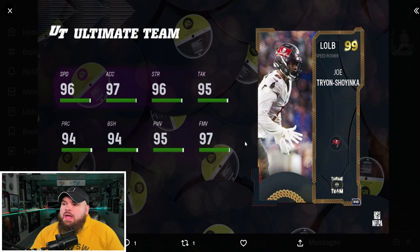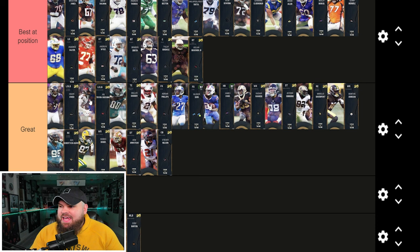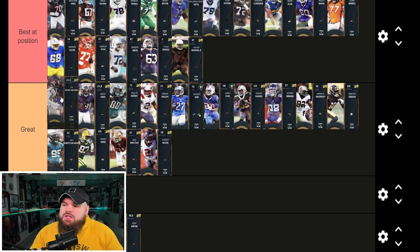Right after that we get Joe Tryon — 96 speed, 94 block shed, 95 power moves, 97 finesse moves. He can get 0 AP edge threat or 0 AP tackle supreme. I do like Odaifa Owe a little bit better because he can be base 99 speed, but Tryon is a little bit better as a pass rusher. It's a tough call — I'm going to put them both in great because I really can't decide which one's better.